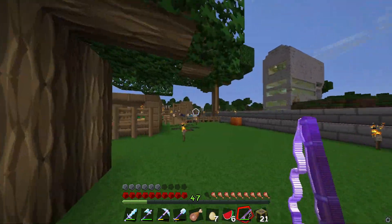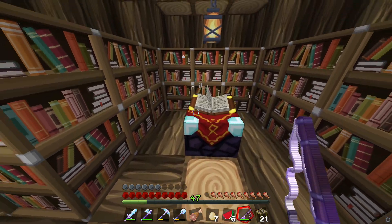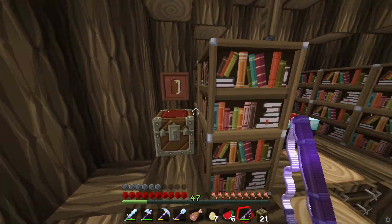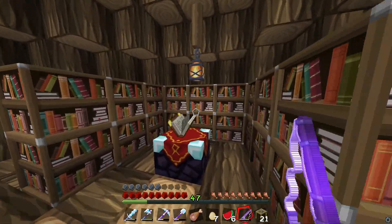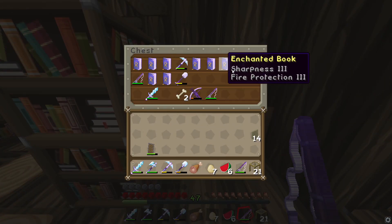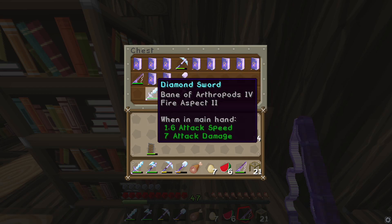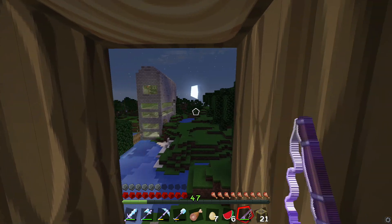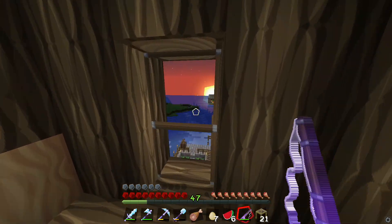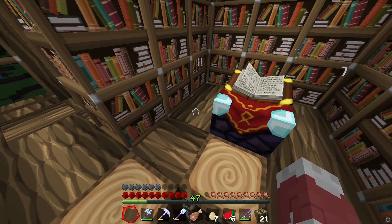Let's check out the tree fort - I call this my enchantment tree. First we have our enchantment table here and we have our bookshelves - I have 18 bookshelves here, I think you only need 15 but I threw three extra in. We have all our enchanted books up here. This is my little enchanting tree house - got a nice view of the factory over there, the animal pens, and a nice view of Randy's home. Look how nice her house looks from here.